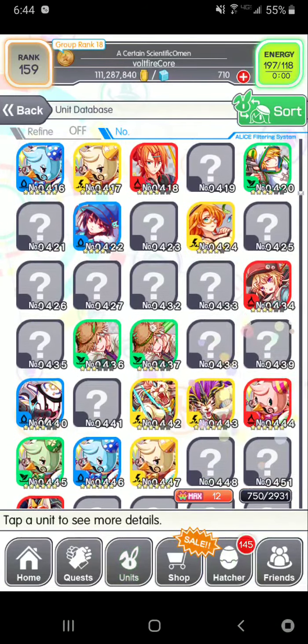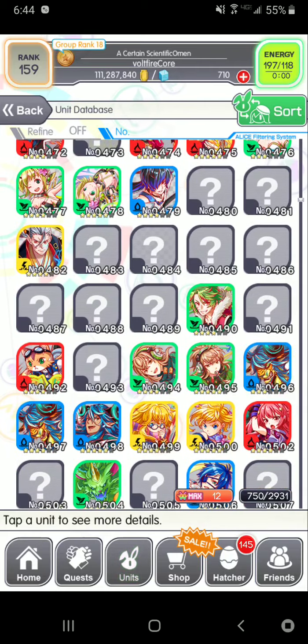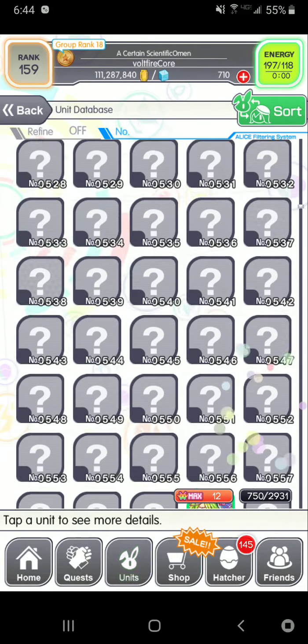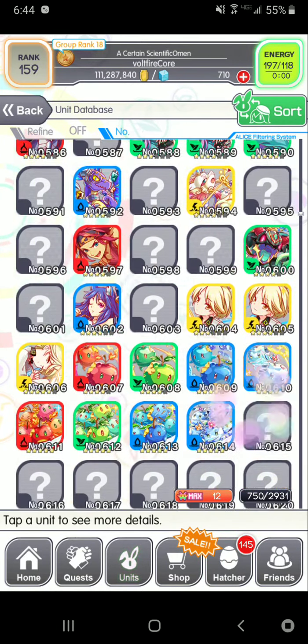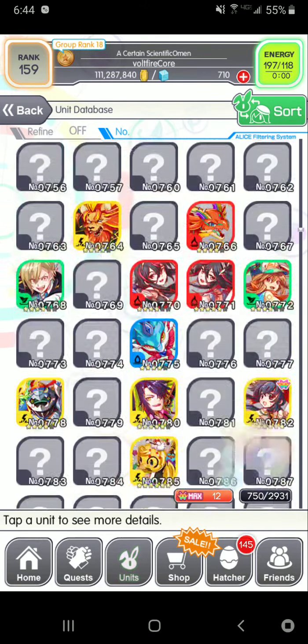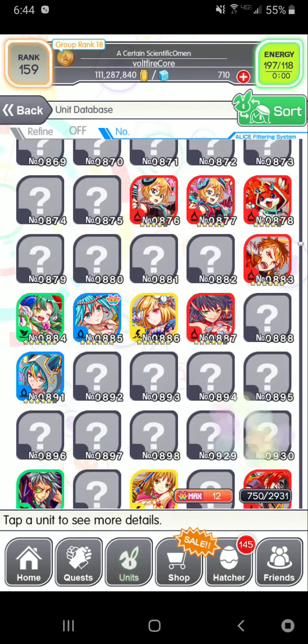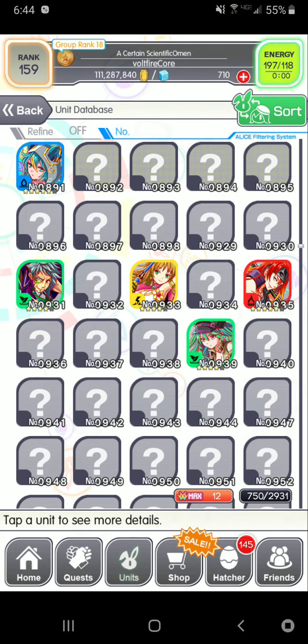Now we're getting into some higher level characters — four stars, five stars. As you can see, there are some areas where I'm lacking, but I filled out quite a bit of the characters. Inside the bottom corner, it does say that there are almost 3,000 characters. But inside this thing, it doesn't say there are 3,000. I think this thing is a little messed up.